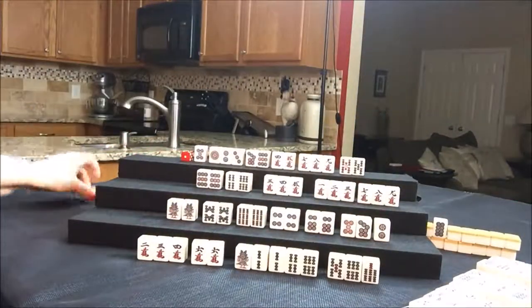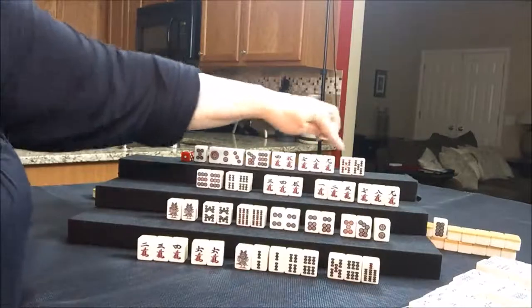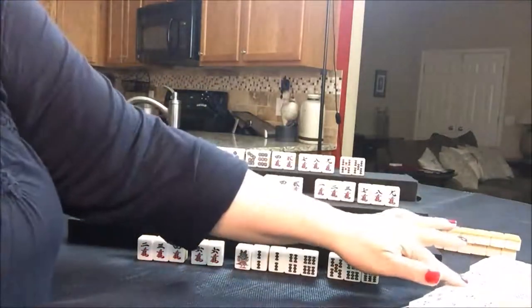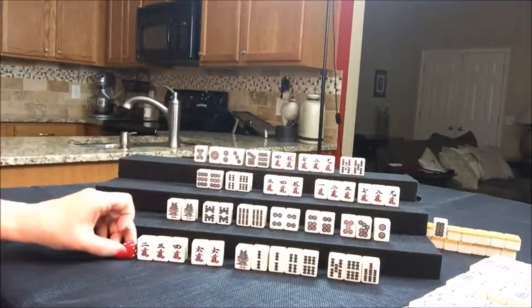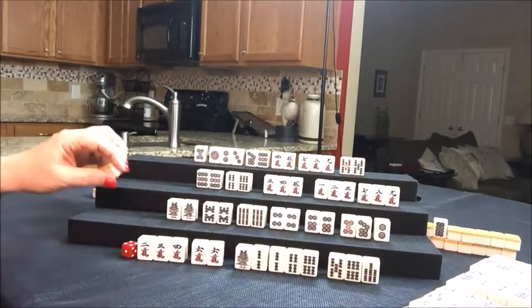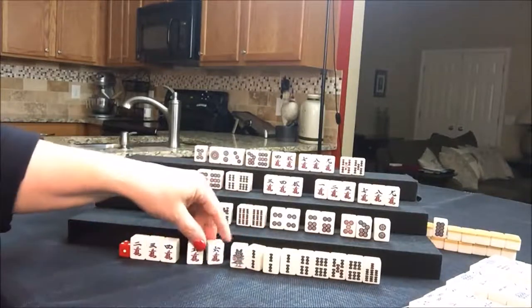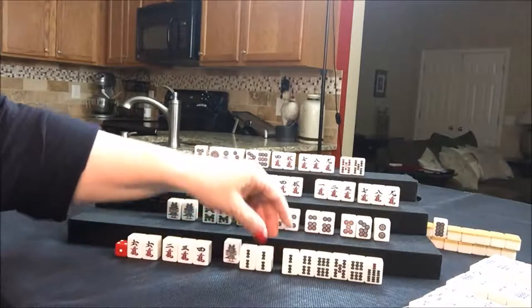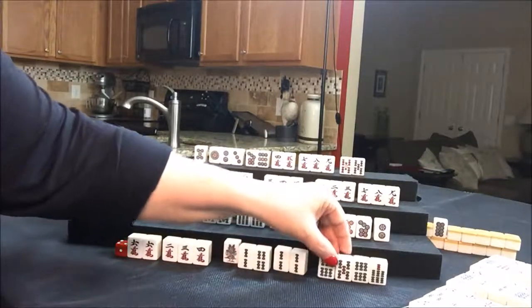We're going to reach for West. Draw for North — nine crack. One, two, three, four, five. We don't need this nine crack. I need to start throwing tiles that are in West's discard pile to play defense — let's keep that in mind. Draw for East — two bam. One, two — so this is the pair. There's a chi. Here is two, three, four, and here's a pair: five, six, seven.